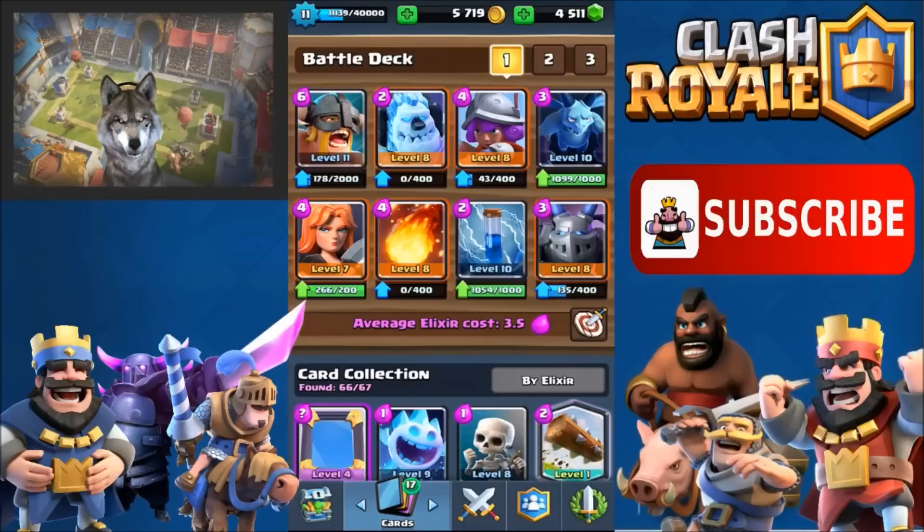Everybody and their brother these days are running the Elite Barbarian at six elixir, so I'm playing it pretty much as a counter and I like to counter push with Elite Barbs. I don't like to use them as straight offense unless there's a tank coming at me. I'm still running the Ice Golem — it's so unique, you can use it to kite troops including the Elite Barbarian. So Ice Golem and Elite Barbs are both counters to the Elite Barbarian.